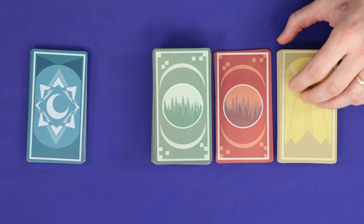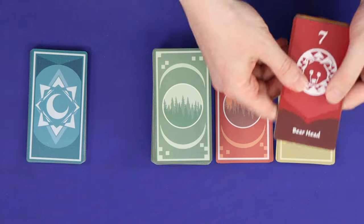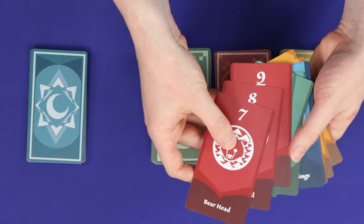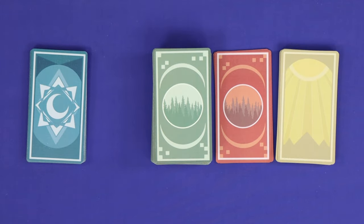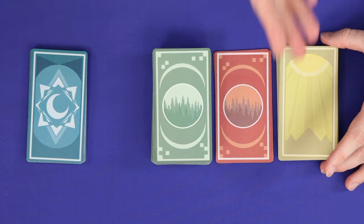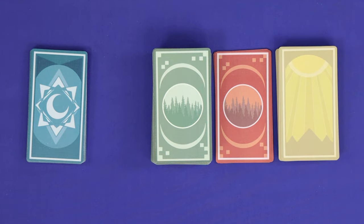For the yellow faction cards, if you're playing with fewer than seven players, then remove all of the seven, eight, and nine cards from the deck. Otherwise, you'll use them all. This deck has cards ranging from one to nine in each of the four faction colours.